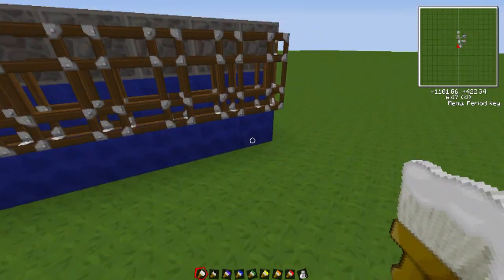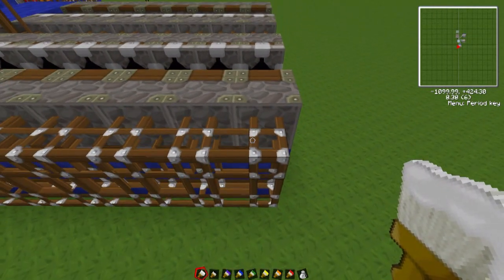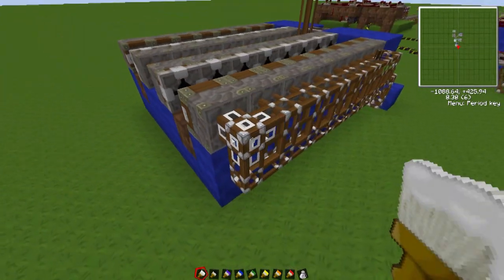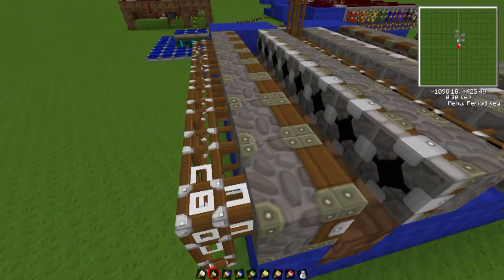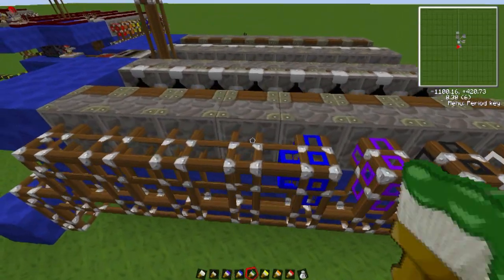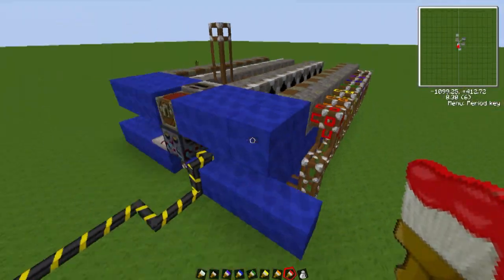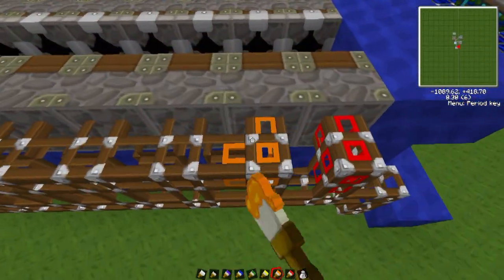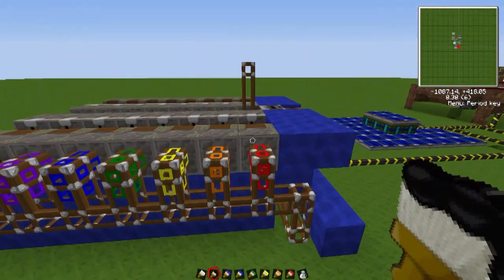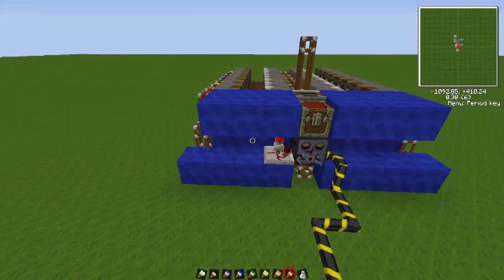Now I just need to paint the tubes directly behind the deployers. The important thing is that they have to be exactly the same on both sides — so if the far back one is white, the other far back one has to be white, and so on down through it. That's the most important thing: painting your tubes.